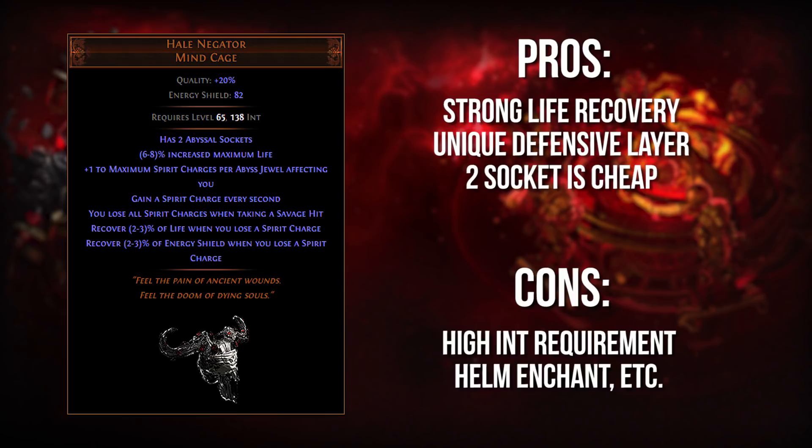Hail Negator is a unique helmet that provides benefits you're not really going to get from any other helmet in the game. Specifically, if you're a build that doesn't have a lot of life recovery — not a lot of leech, not a lot of regen, maybe you can't even run a life flask — Hail Negator has got you covered. If you get hit with a savage hit, which is around 33-35% of your life, you're going to instantly burn all those spirit charges and heal right up to full. So this is going to prevent you from getting one-shot — not a true one-shot, but if you get hit for half your life, you instantly heal to full. That is a very strong reactionary burst heal. You do have to run a couple of Abyss Jewels, but that's kind of the point of Hail Negator.